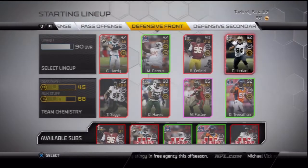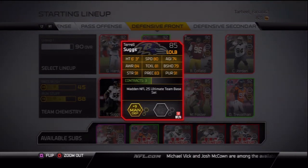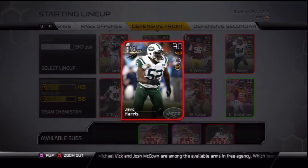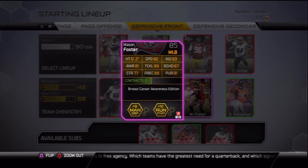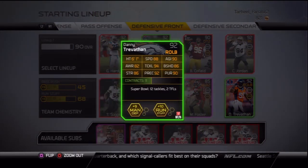At left outside linebacker we have Terrell Suggs, bought him a really long time ago when I first started Ultimate Team. Middle linebacker one we have David Harris, pulled him in a pack a while ago. Middle linebacker two we have Mason Foster — pretty decent player. At right outside linebacker we have Danny Trevathan — a really good budget pick, worth about 4,000 coins. Too many people pulling him in packs caused a significant price drop, so I had to pick him up.